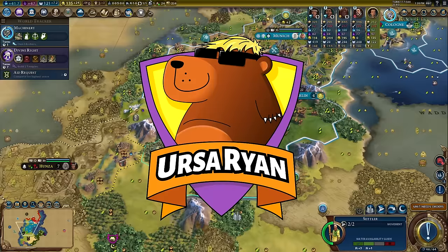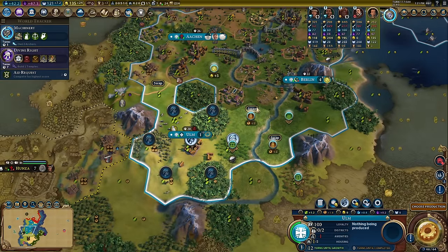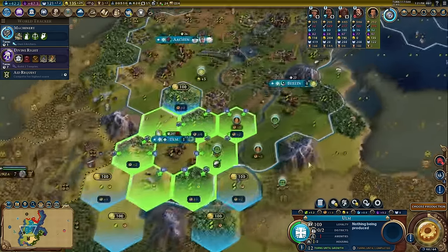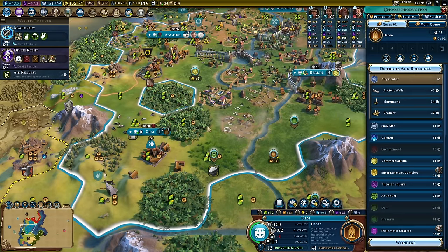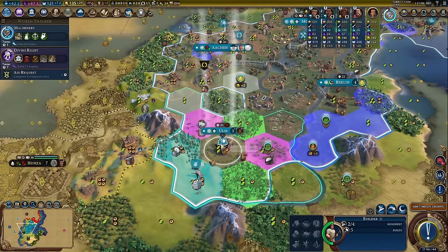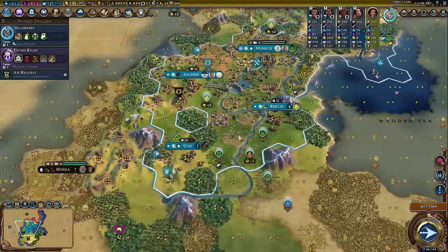This is city number six, which is very late to the game, but what we can now do is swap in this Hansa tile — already a plus two, but it will be plus five when that commercial hub is done. I can immediately bring my builder to that hill and we can look to chop it out using my pantheon, which gives me 25 bonus production.